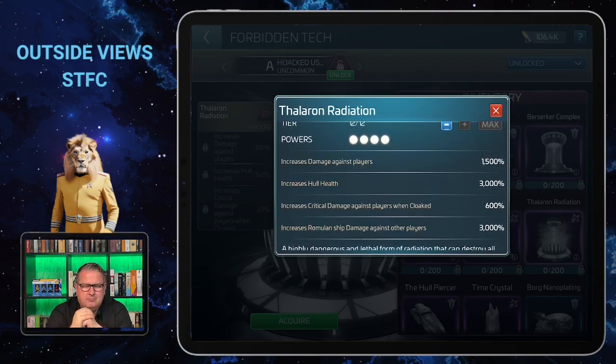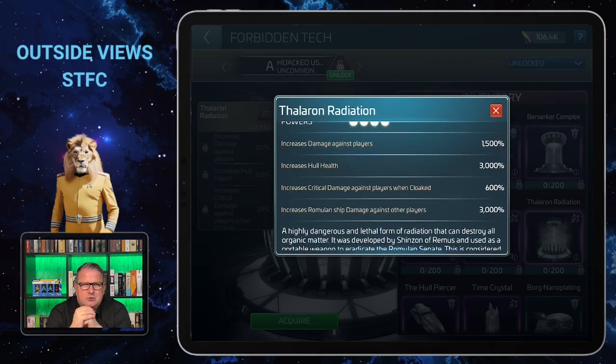The first milestone increases damage against players, making clear this is another PvP forbidden tech, with a maximum bonus of 1500%. The second power increases hull health with a maximum bonus of 3000%. The third increases critical damage against players when cloaked — we've seen that before — with a maximum bonus of 600%. The most decisive part is the last milestone, which increases Romulan ship damage against other players with a maximum bonus of 3000%. The others we had were for the Federation and Klingons; here we finally have a PvP forbidden tech for Romulans.